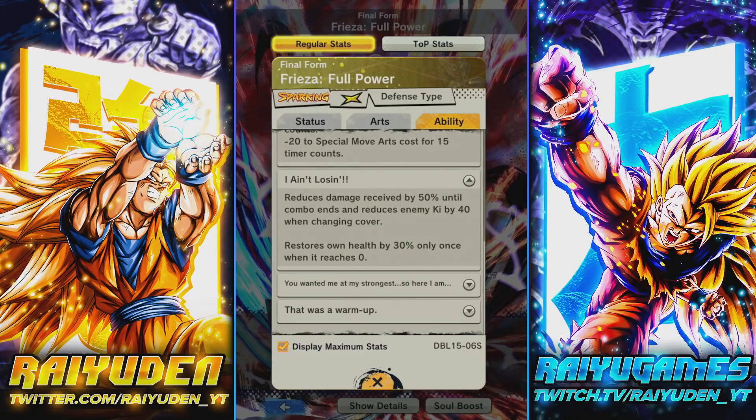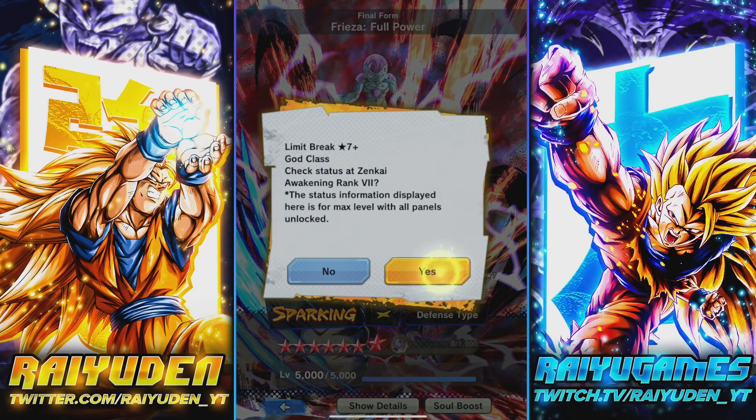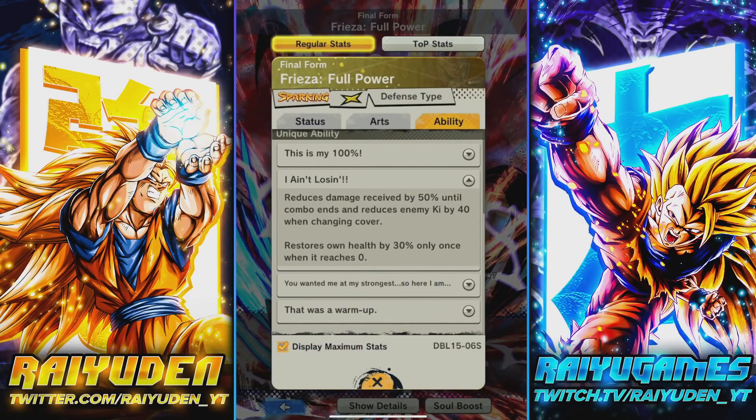Second passive: reduce damage received by 50% until combo ends, and reduce enemy Ki by 40 when changing cover. He always had the insurance, but the amount he heals has gone up — now it's 30% versus the 20%. And they dropped the plus-two sub count penalty when you swap in with Frieza. I will take that.